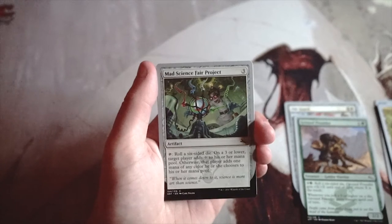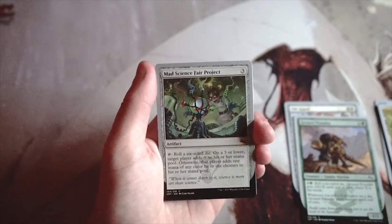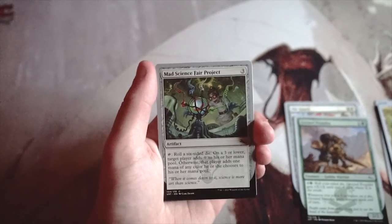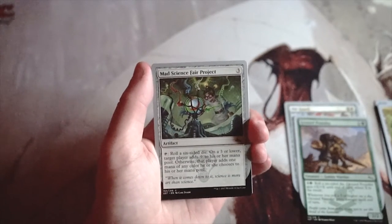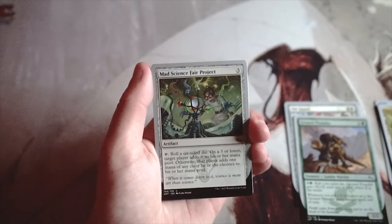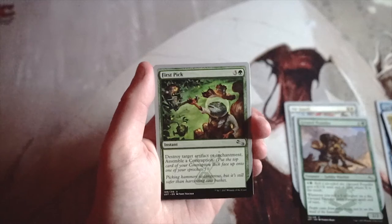Mad Science Fair Project is an artifact for three. You can tap it to roll a six-sided die: on a three or lower, target player adds one generic mana; otherwise, that player adds one mana of any color. It's okay ramp, but not reliable — it always ramps you, but you can't count on colored mana since you'll miss half the time. It's fine, not amazing, and not a first-pick card.